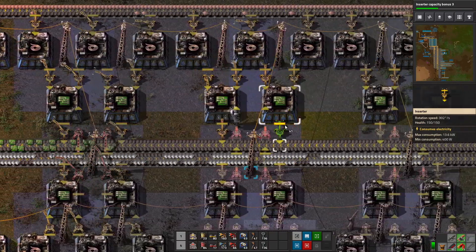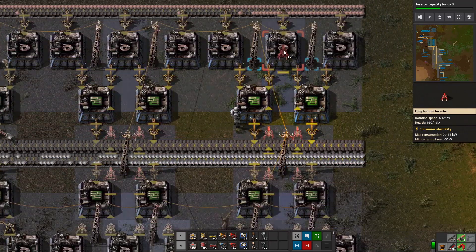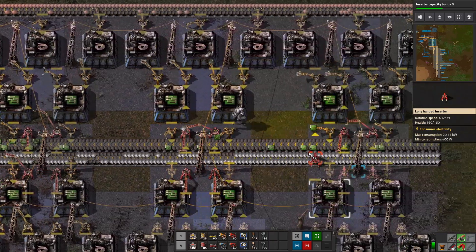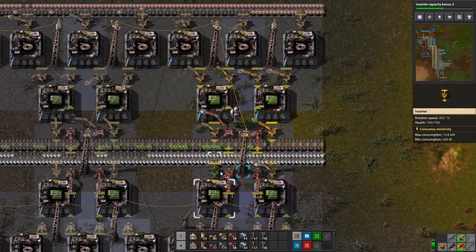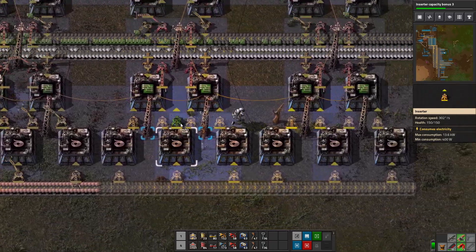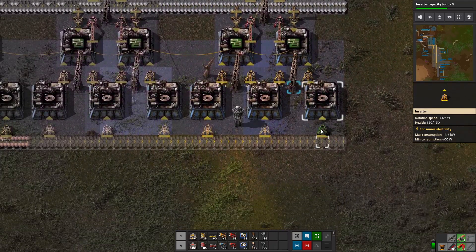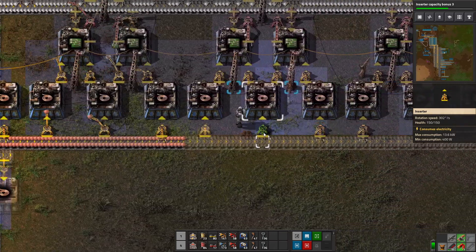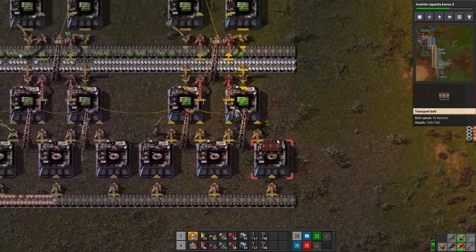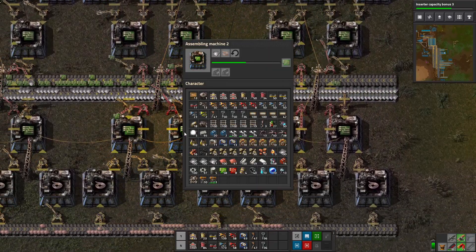As soon as I get a stack capacity bonus, these inserters are going to instantly be twice as fast because they're taking from one factory right to the other. That benefits from the stack size — they don't have to pick up each item individually, they can just grab two items at once, which makes them much better. We're getting into the part of the game where we're going to need a lot of circuits and a lot of machines making circuits, and we need to make sure these guys are making circuits — yes, they are.